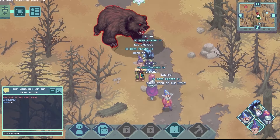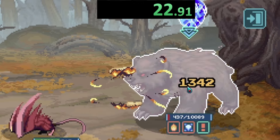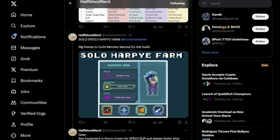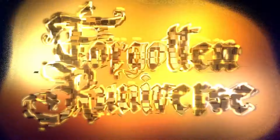In my last video, I talked all about how the bear run was the fastest man of farm. But since then, we've figured out a way to double, if not triple, the efficiency. This video is only made possible due to the efforts of Half-Blood Nerd. When it comes to Forgotten Runeverse, he is the best theory crafter I know, and he's discovered a way to kill the bear in only 40 seconds. Stick around to find out how.